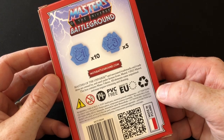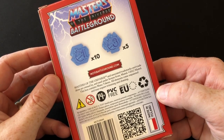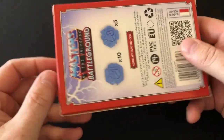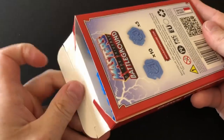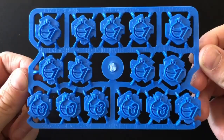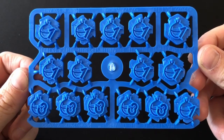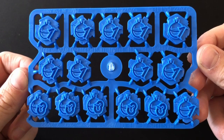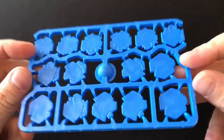As you can see, they come in their own little box and they are on a frame just like the miniatures, and they're pretty nice. Decent size, really chunky actually, and when I saw the image of them I thought they might be hard to read, but they're very clear. You get 10 one-mana tokens and 5 three-mana tokens. Unfortunately, that's really not quite enough to cover mana for two teams.